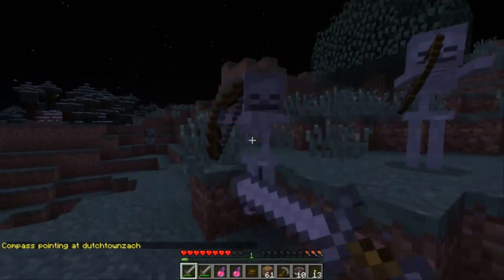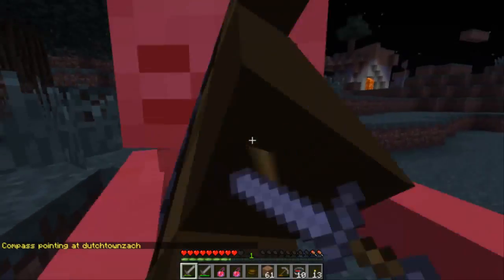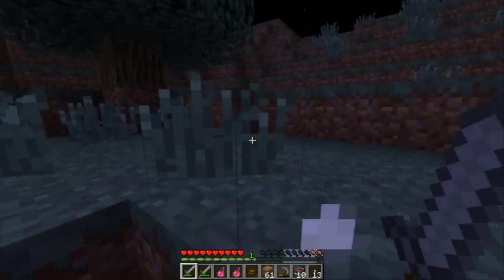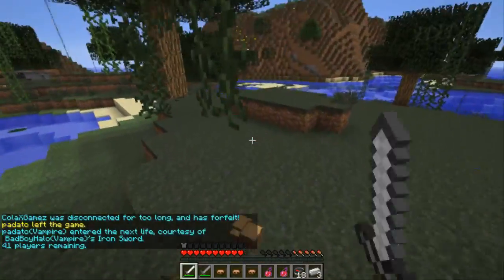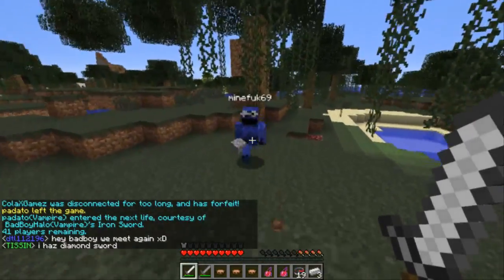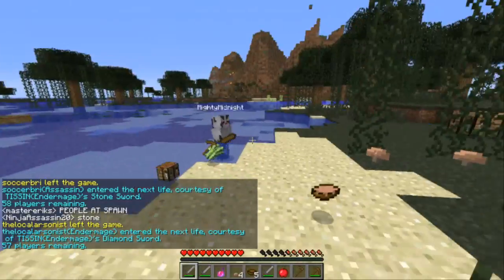Use weak mobs or mobs that'll take only a couple hits to kill, because then you can attack them while you're in a fight, kill a chicken in one shot, get those extra hearts, and then go in and fight the person some more. So if you run out of soups, run out of potions, you still have mobs that you can kill and get extra health benefits from.